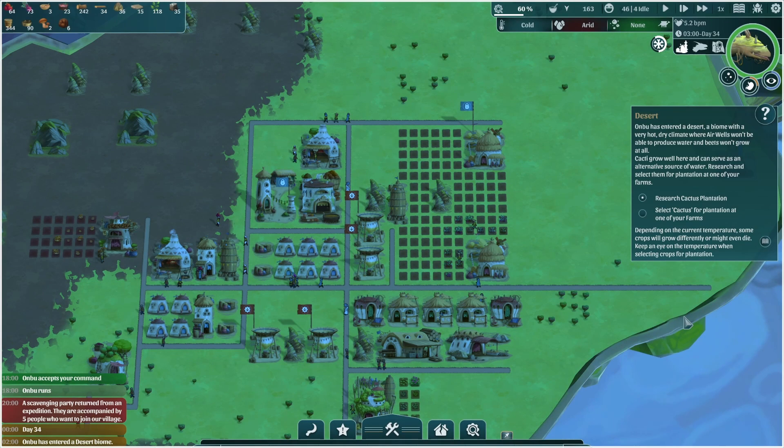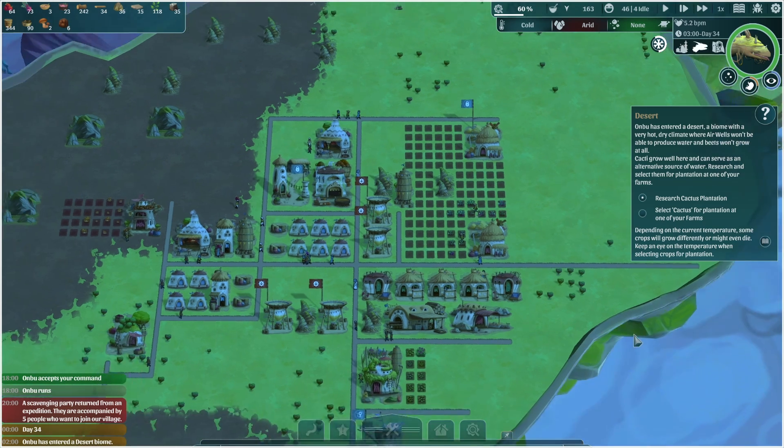Hello everyone, this is Serious Trivia and welcome back to our tutorial showcase of the Wandering Village. Last time we encountered poison for the first time and now we're stepping into the desert biome for the first time as well.